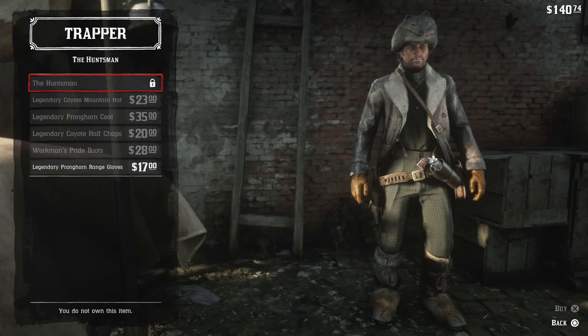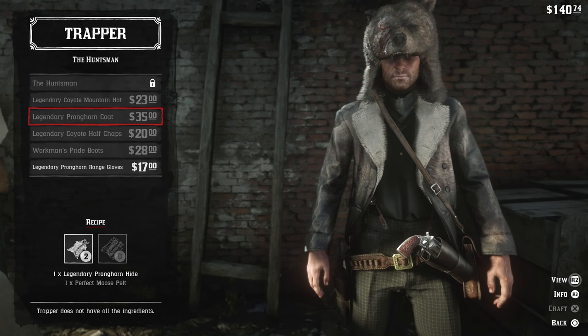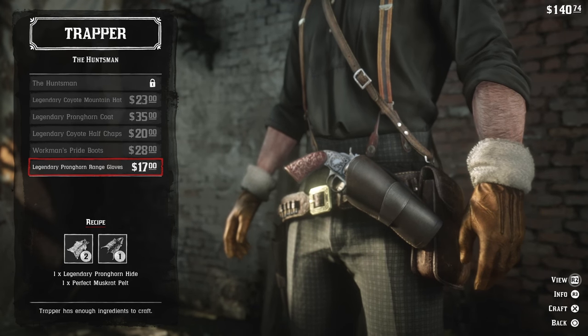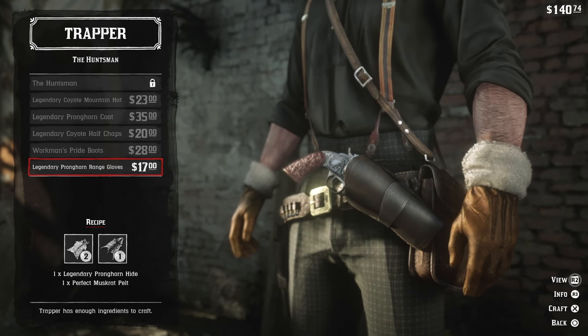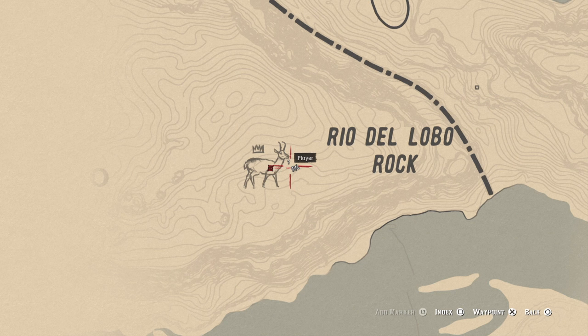We're going to sell those and we'll be able to craft clothing — the Legendary Pronghorn Coat, which you'll need additional material for, and the Pronghorn Range Gloves, which you will also need additional material for. I just so happen to have a perfect muskrat pelt, apparently. Not sure how I got it, but I got lucky on that because I haven't even gone about trying to get the perfect pelts yet to craft additional items.